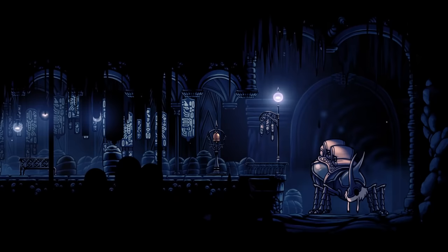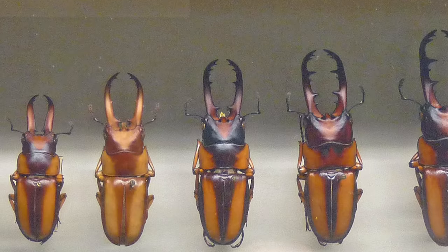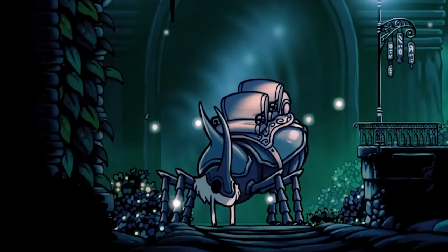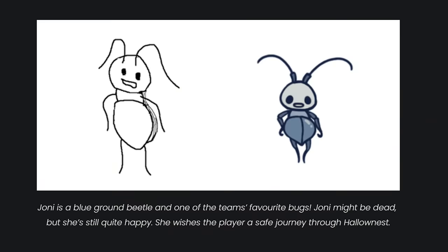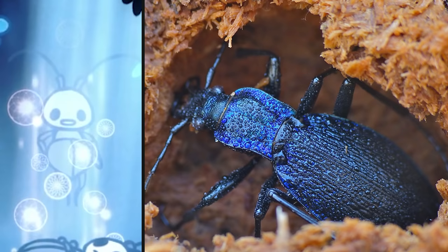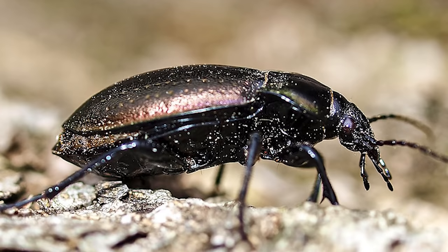Then we have the Last Stag. You might think the Last Stag would be some kind of stag beetle because of his name, but stag beetles are usually identified by their large mandibles, which the Last Stag has none of. He does have horns similar to the European rhinoceros beetle or the Enema pan, so he could be one of those. According to a Team Cherry blog post, Blue Child Joanie is based on the ground beetle, one of the most populous families in the entire animal kingdom with over 40,000 species. Most ground beetles are unable to fly because their outer elytra have fused together, completely covering their inner wings.